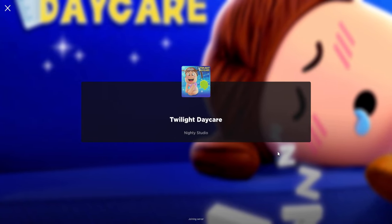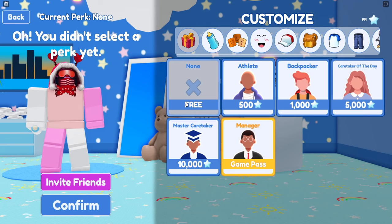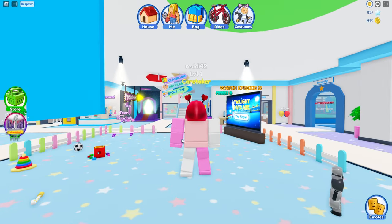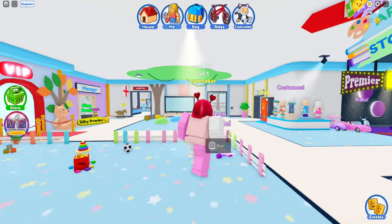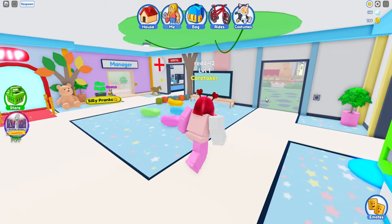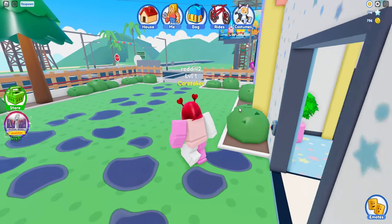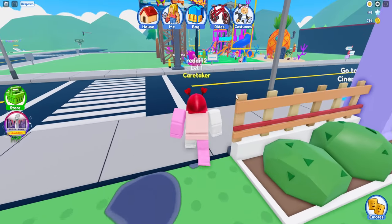Twilight Daycare Super Bowl event — this is so easy, it's so fast, it takes under a minute to get this, so it will probably sell pretty fast. Click on the button right here to look at the event and you should be able to teleport to the playground. Once you click on it you should be able to see it.